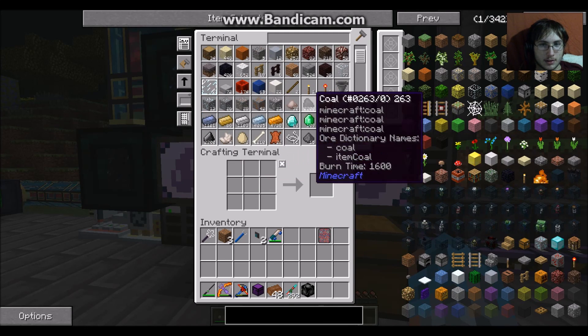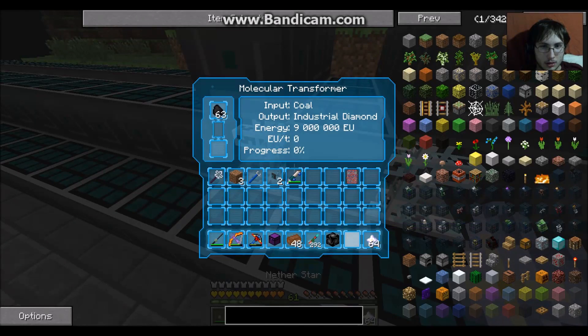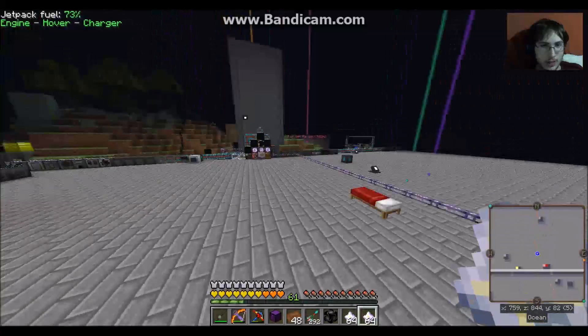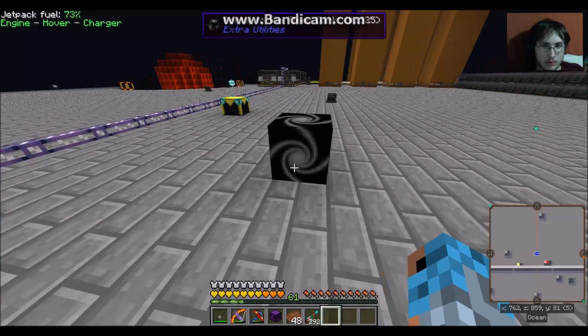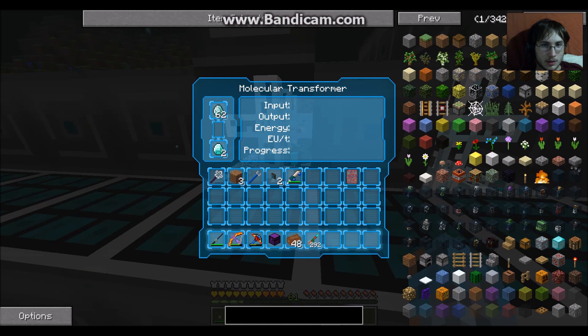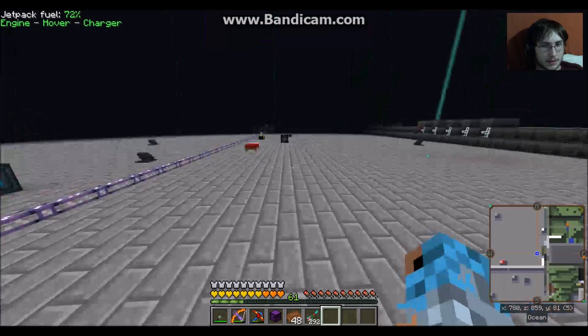So I'm going to show you guys how I make diamonds. Take a bunch of coal, turn those all into industrial diamonds, get the industrial diamonds and put them in here — these are even faster. That turns 64 coal into 64 diamonds and it didn't take long at all.